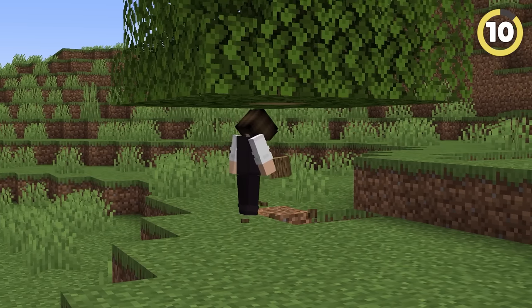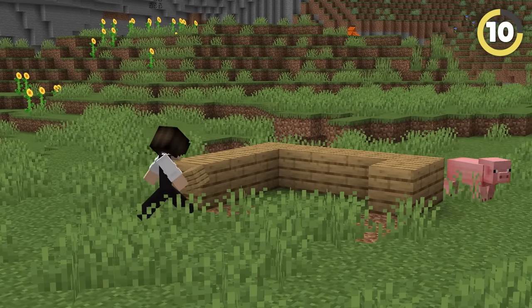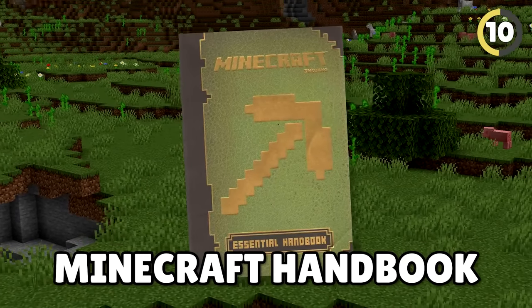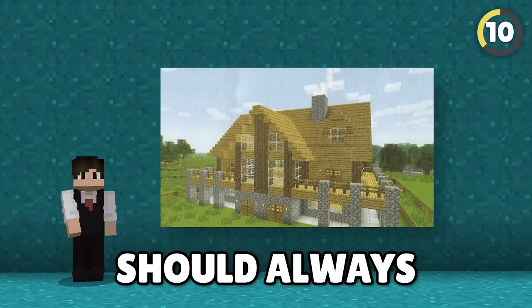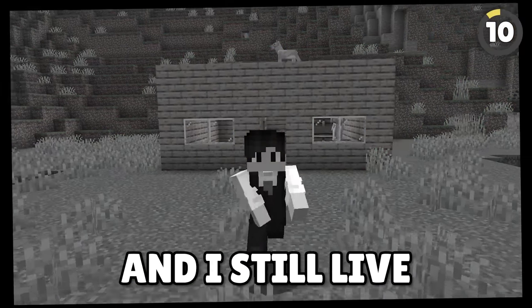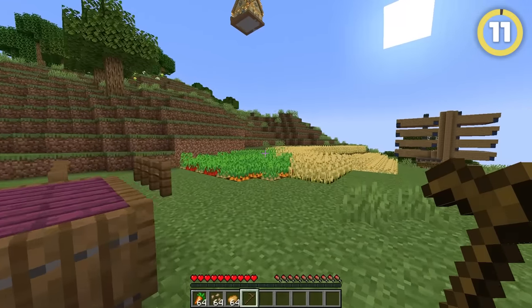Starting out on any Minecraft world can be tough. Did you know that technically every house you build breaks the rules? According to the official Minecraft handbook, your first house should always look like this. You are kidding, right, Mojang? I have been in this world for years, and I still live in a rectangular wooden box!